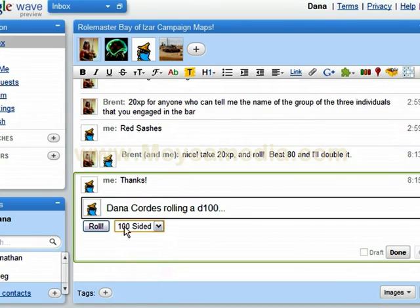So I'm rolling D100. It says Dana Cordes is rolling a D100. Everyone sees the exact same thing in the Wave at the same time. He's not on right now, but if he was, he would see me getting ready to roll. And I roll — rolled a 47. Darn. Not high enough to get my double XP, but good enough to demonstrate this tool.